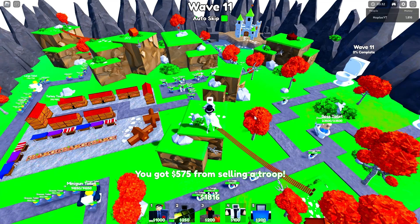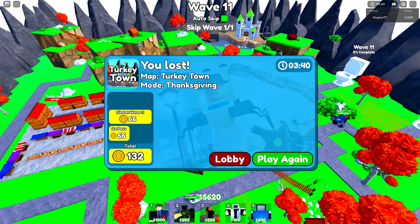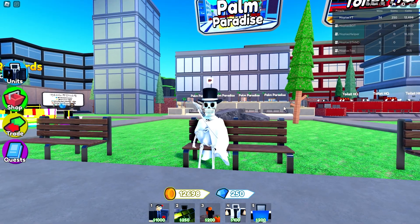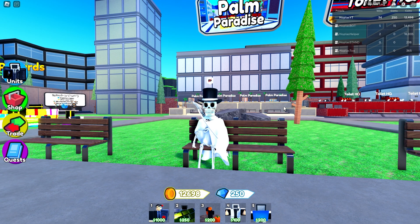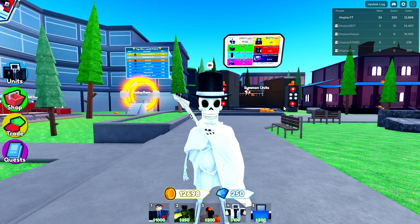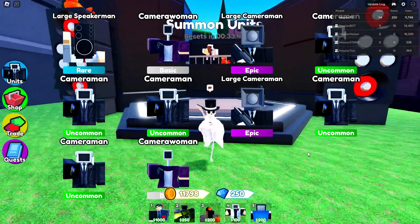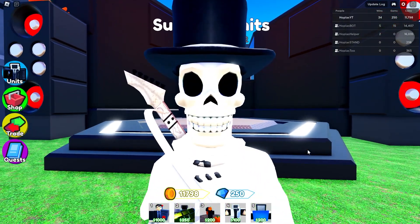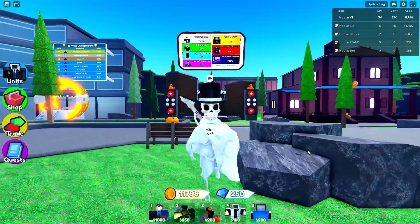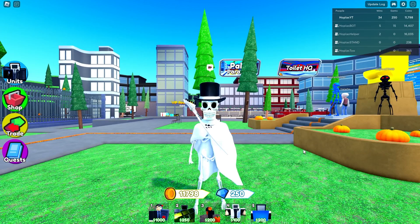I'm just going to go ahead and auto sell my units here. How many coins do I get for making it to wave 12, or I guess wave 11 here? 132 — almost double coins in double the minutes. So obviously this is clearly the best strategy to get coins and get those juicy summons that you're looking for. Go ahead and slap on a luck boost — you should be able to summon one after a few hours of grinding here. Either way, if you guys want to see more stuff like this or you enjoyed this video, make sure you guys press the like button and subscribe. My videos haven't been doing well recently, so it would mean a lot to me. Thank you guys so much for watching — take care and I'll see you guys again soon. Peace.